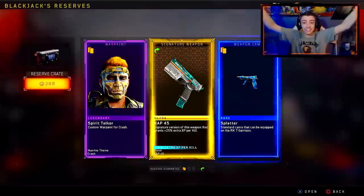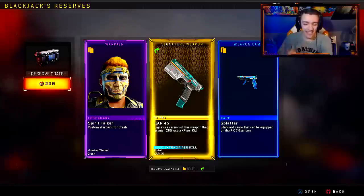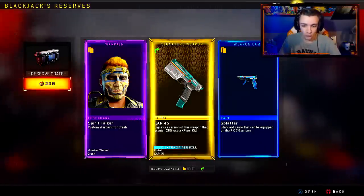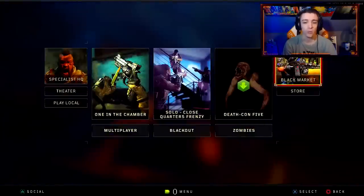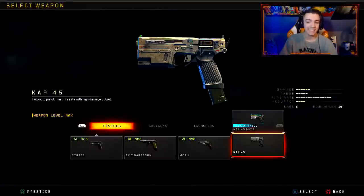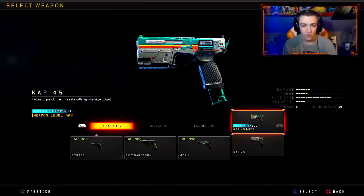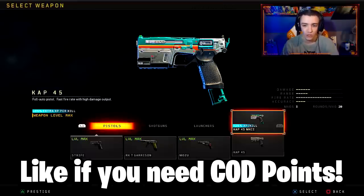Oh, that is something new. We got the signature weapon for the Cat 45. This will grant more XP because it is a Mark 2 variant — it changes the look of the Cat 45. Let's see what this looks like right now — let's go into multiplayer real fast. This is what the base Cat 45 looks like, and then the Mark 2 makes it just look so much better. This is really, really dope.